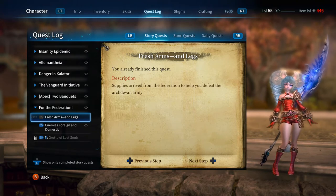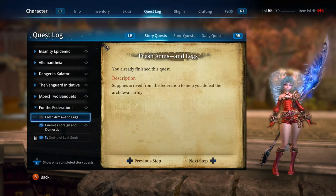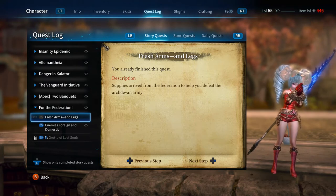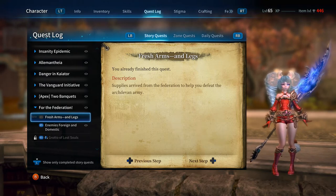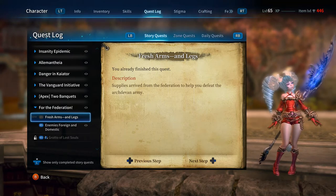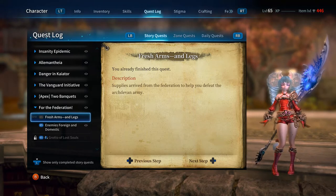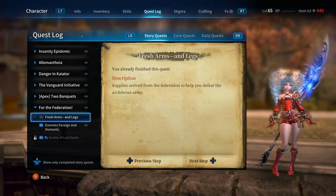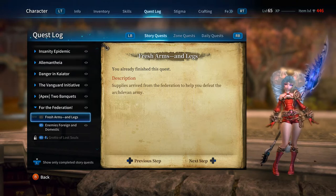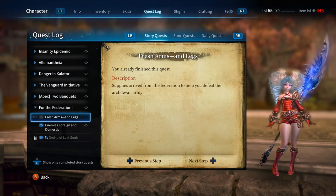If you had gone to Goddess Freya and gotten your stuff when they had that going on, and you have not checked your quests lately, check and see if Fresh Arms and Legs is active again under For the Federation. If it is, go see Dougal — you can get an extra set of Frost Metal Gear and Daylight Accessories. A lot of my characters have an extra set in their inventory just because after they switched it from Freya to Dougal, I went and got another set for all of them. It's free stuff, go get it.